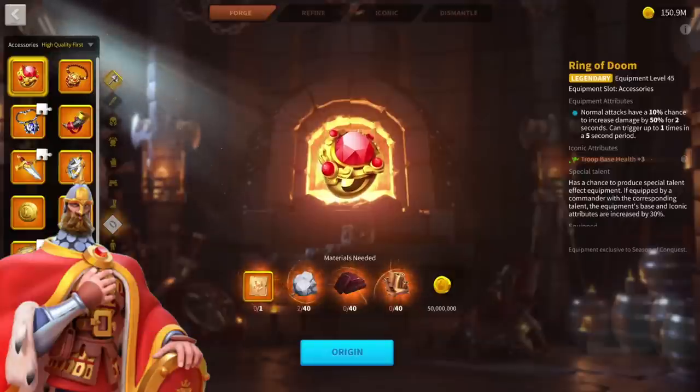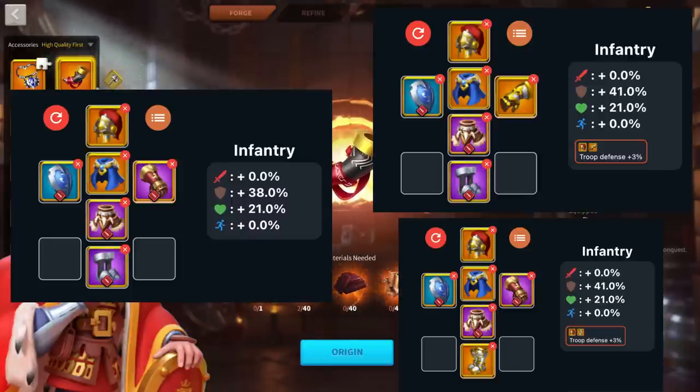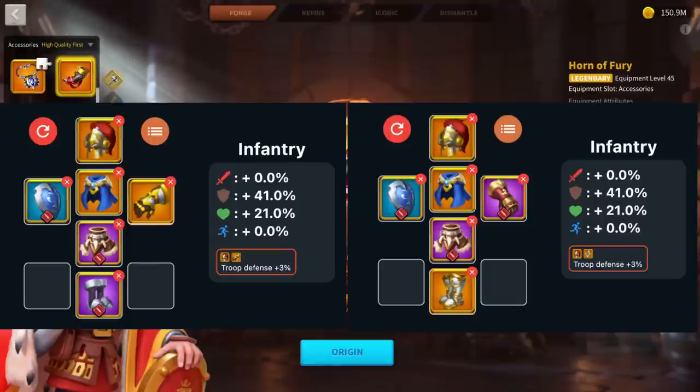Now let's move on to infantry. For infantry marchers I think this is the bare minimum — we have a blue shield, Karak's Humility, Sets of Brutality and Frost Threats, plus a Hope Clock which is legendary, and the infantry helm from the legendary set. We have 0% attack, 38% defense, and 21% health. Again, I think it is an amazing set. For your infantry marchers I also have one more option, which is crafting either the boots or the gloves from the infantry set, because we already have one piece from the infantry legendary set. If you have the blueprint, you can craft legendary boots or gloves to reach two pieces of the infantry set to get that extra 3% troop defense.